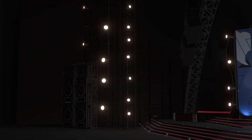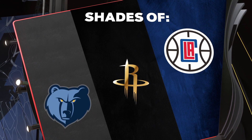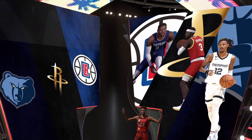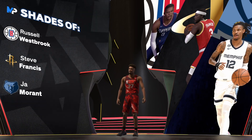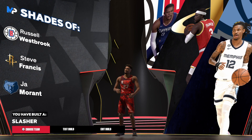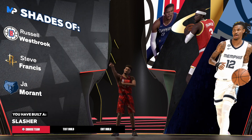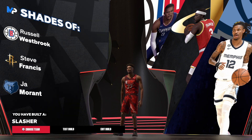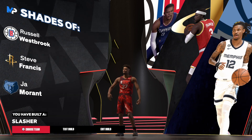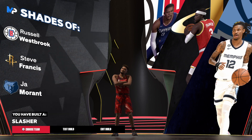Now let's get into the shades-of — we got Russell Westbrook, Steve Francis, and Ja Morant. All three are great finishers. Russ and Steve Francis can finish really, really well, and Ja Morant plays the same way — he can finish at the rim at a high level. We do get him in the shades-of, and the build is a slasher. Make sure you like the video, share the video, and subscribe to the channel. I'm out!